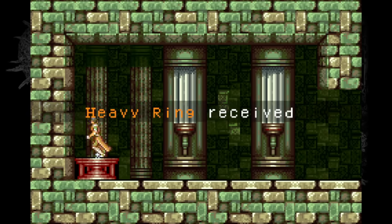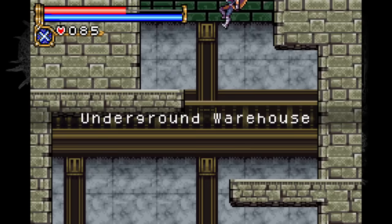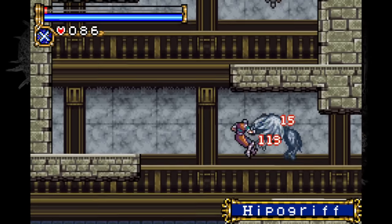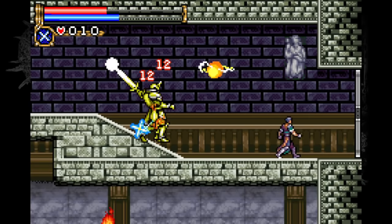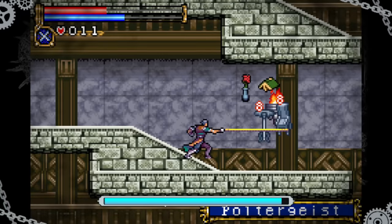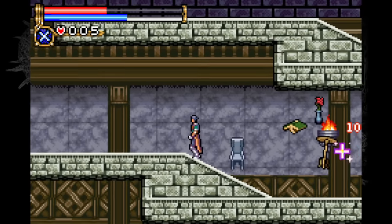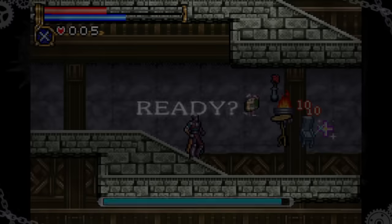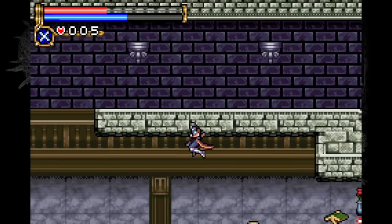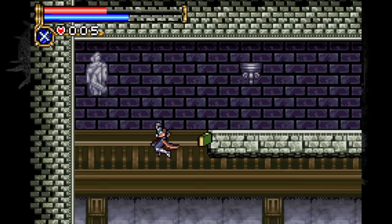My reward is the heavy ring, allowing me to finally push those wooden blocks out of the way and access the Underground Warehouse. Here I'm opting to run past most enemies rather than fight them — my whip just isn't doing enough damage and trying to kill them is more effort than it's worth. The worst enemies here are probably the poltergeists, which die in one hit but send objects flying across the screen doing 80 damage. Without the rewind feature of the advanced collection, I don't know how I'd have gotten past this part.